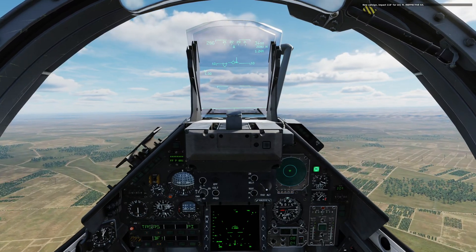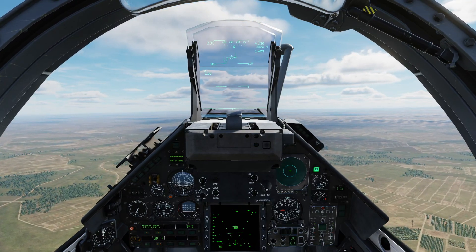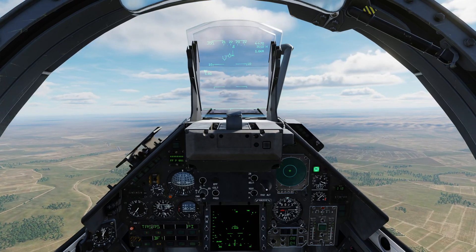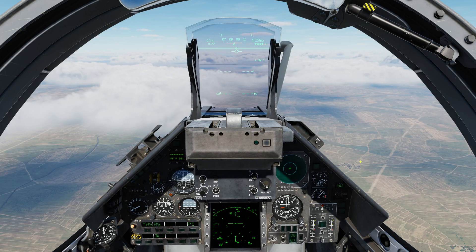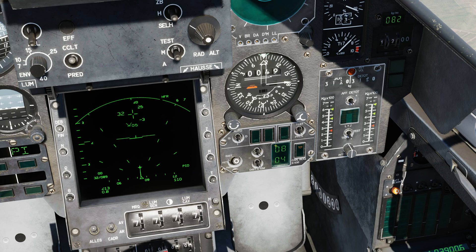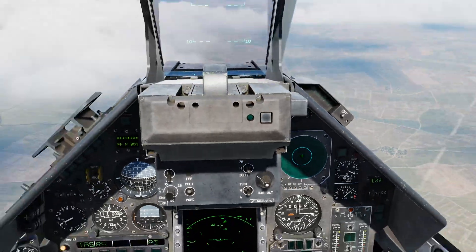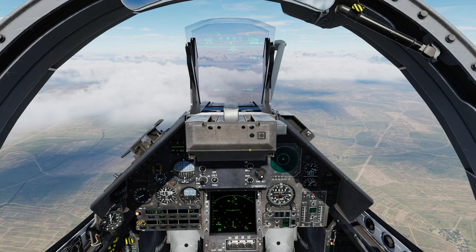You can only do CCIP with high drag bombs — that's the way the aircraft is set up. We'll now swap out these Mark 82 Airs for normal Mark 82s and demonstrate CCRP. I've reset the aircraft and we're back inbound towards the target area. Setup is basically the same. I've selected eight bombs to drop with 40-metre spacing. This time I've set the fusing to instantaneous, and the profile selected is BL1 instead of BF1 — that's telling us we have low drag bombs. Master Arm is on.